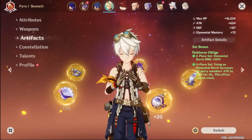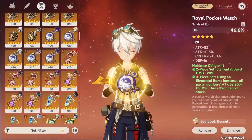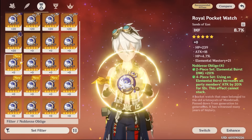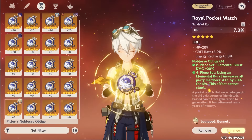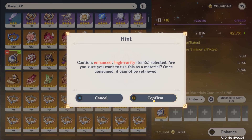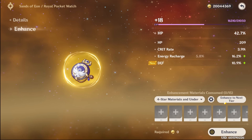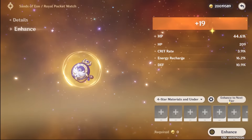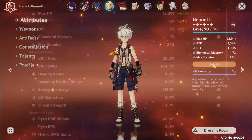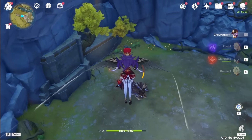Before I test out more damage, let me get rid of this artifact — I'm pretty sure I've been using this since like version 1.0, so it's due for an upgrade. I'll just go to this Noblesse piece. For the sands section, I did have a good HP percent artifact. I'll equip this artifact and feed the one I was using into the new piece, hopefully getting an automatic plus 20. I didn't get the double enhancement, but I got a lot of energy recharge and some defense. This artifact is a little disappointing because the defense is kind of useless.